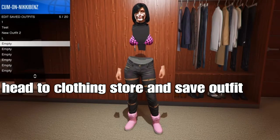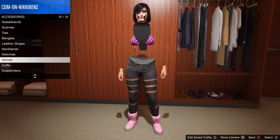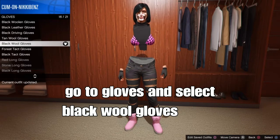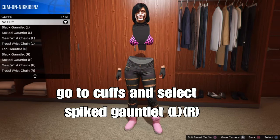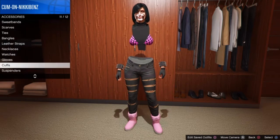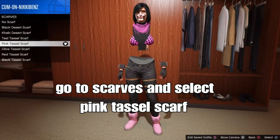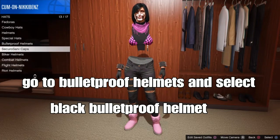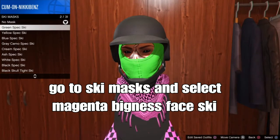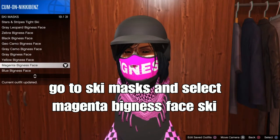At the clothing store or apartment, save your outfit and add accessories to finish it off. Go to accessories, then gloves, and add the black wool gloves. Back out, go to clothes, and select the spike gatling clothes for both the left and right arm. Stay on accessories, go to scarves, and select the pink tassel scarf. Next go to hats, then balaclava helmets, and select the black balaclava helmet. For the last step, go to masks, then ski masks, and select the magenta bigness face ski mask.